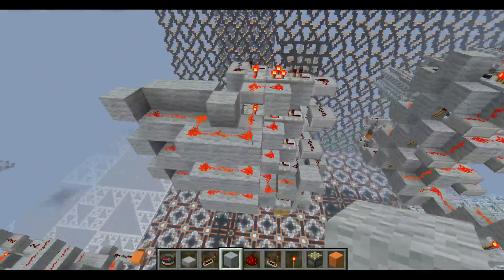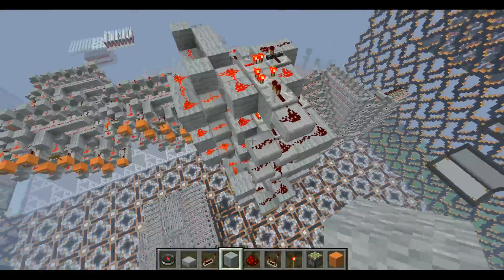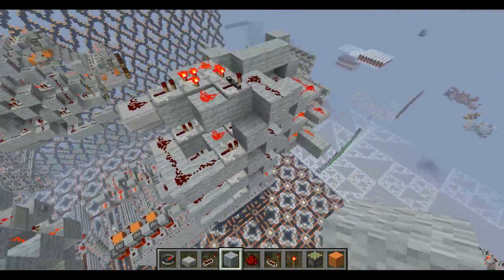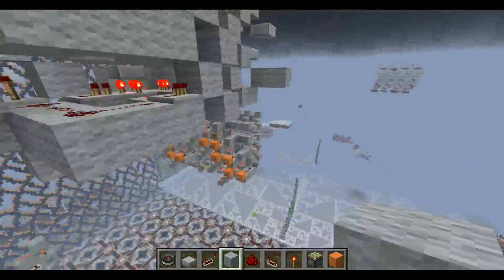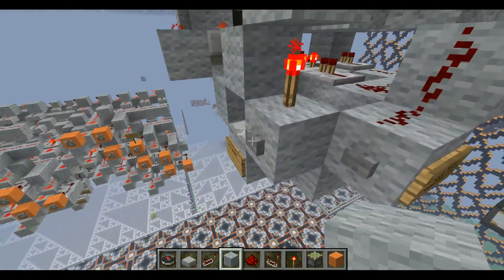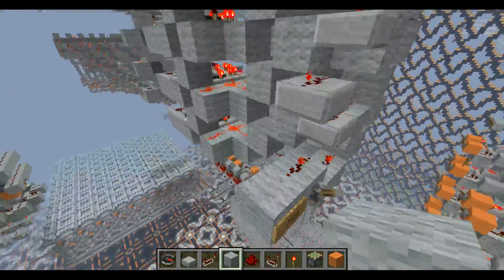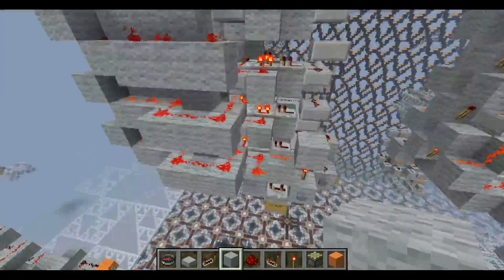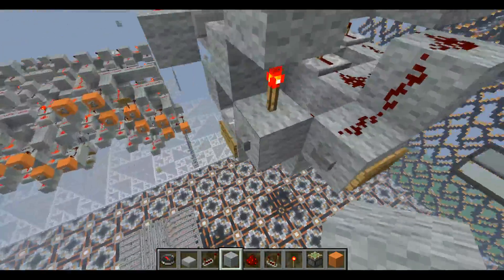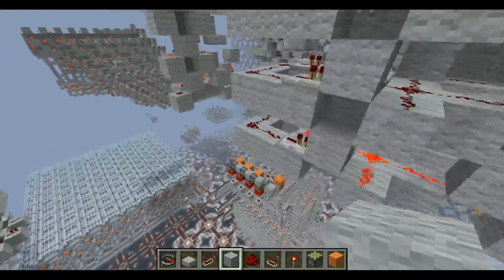And then over here I have a vertically tileable one that you can also count down and reset. The outputs are in here. Counting down would turn that one off since I use an XOR — not an XNOR here — so it's just invert. And now it's counting down. And I can reset it by turning that on and powering the reset.